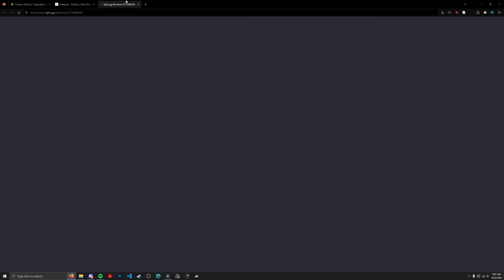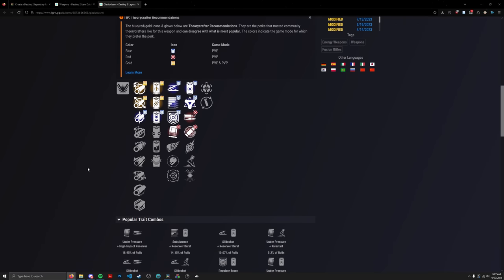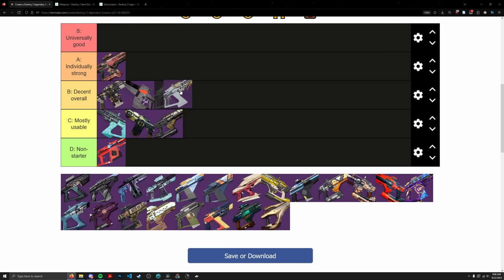Glacioclasm from the Dawning — using the most recent version — has Slideshot, Subsistence, Reservoir Burst, and High Impact Reserves. It kind of chalks itself up as both a utility fusion due to Reservoir Burst and Slideshot, but it can also double as a damage fusion with the mid perk in High Impact Reserves. Not too bad — going in B tier, somewhere in the middle.